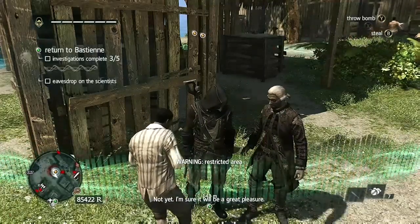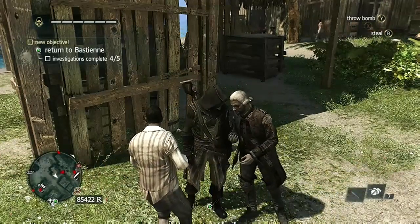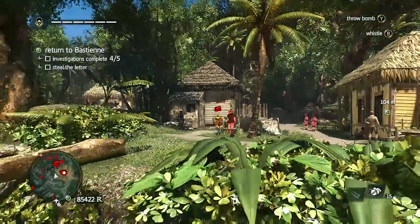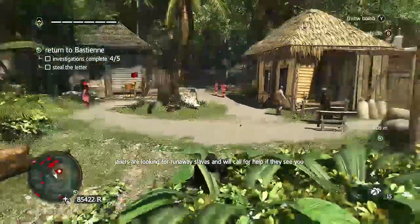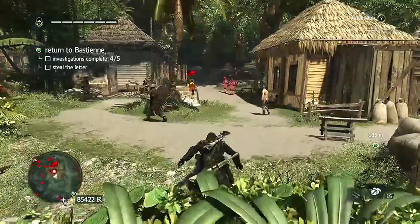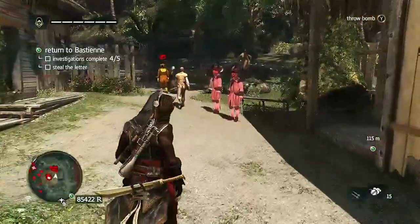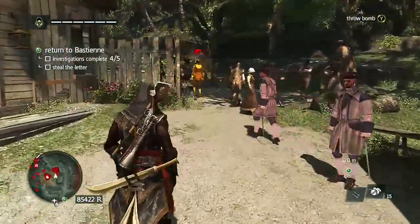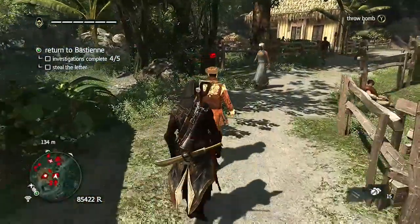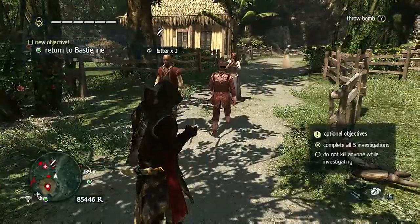The fifth investigation is up in the western part, kind of towards one of the plantations. Right here, you want to scan with Eagle Vision for that part of the plantation. Be very calm and nonchalant about it — you should be able to pickpocket this guy without too much trouble. Fast walk your way in and try to pickpocket him while blending with the crowd. Nearly detected, but I'm good.